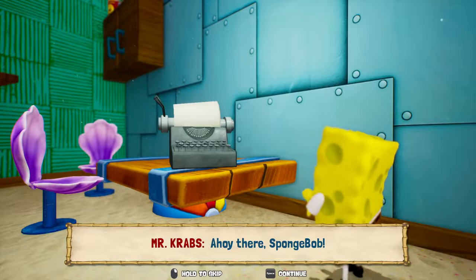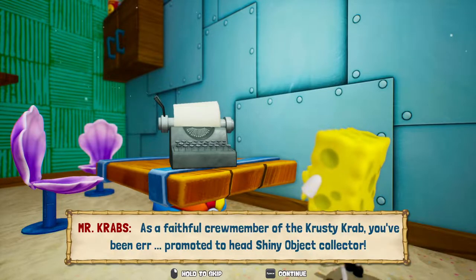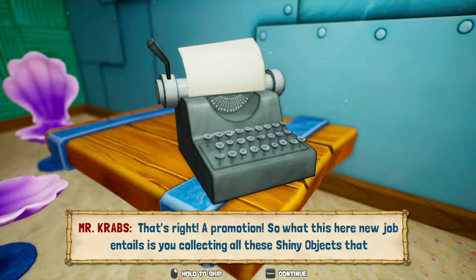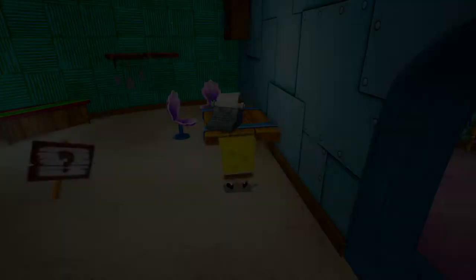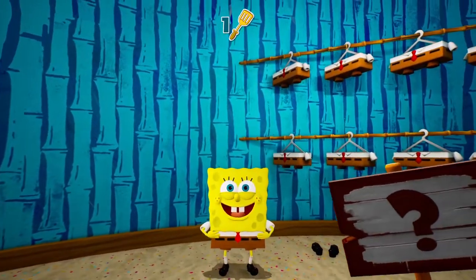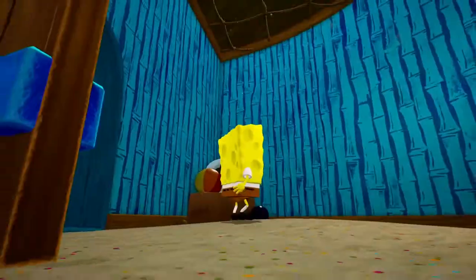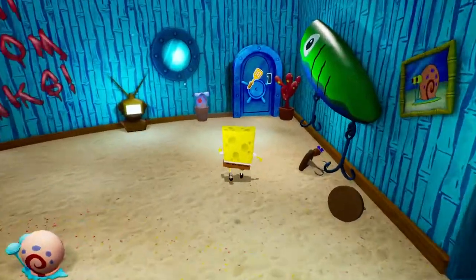Ahoy there, Spongebob! As a faithful crew member of the Krusty Krab, you've been promoted to head shiny object collector. Wow, a promotion! What this new job entails is you collecting all the shiny objects that the robots are leaving behind and bringing them to me. Now stop seahorsing around and get busy collecting! So that's why we need the shiny objects — we got to give them back to him and he's in turn going to give us some golden spatulas. Why did he have one in his closet? I don't know.